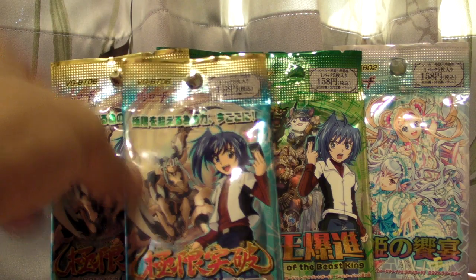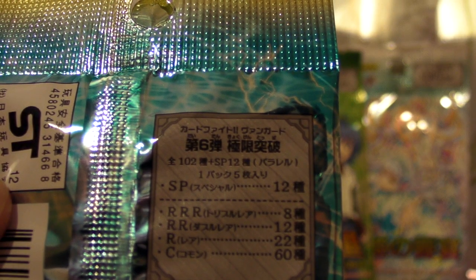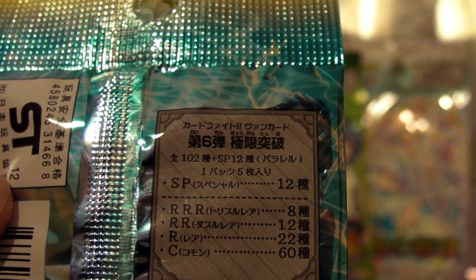Next we have BT-06. This is a bigger set — it has a total of 102 different cards and 12 special parallel cards. Each pack comes with 5 cards. For the triple R's there are 8, for the double R's there are 12, R's there are 22, and commons 60. So the chances of me getting a double R are probably quite slim.